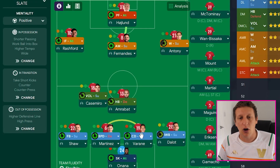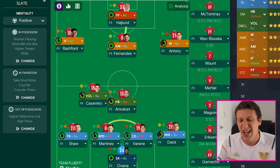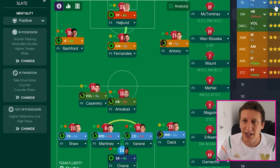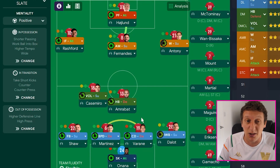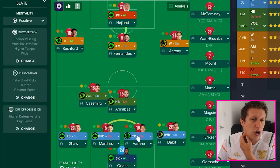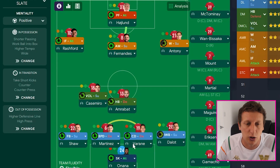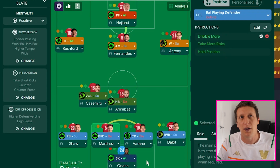The two centre backs: I've got Varane as a central defender on defend, no player instructions. He's okay at passing, not one for a long ball - his progressive carries are pretty good, he likes to carry more than he does a long pass - but I've just got him to be basic because we're going to get Amrabat helping with build-up. What we do have is the partnership of Amrabat, Varane and Martinez. Amrabat is set as a halfback, which we'll talk more about in a minute.